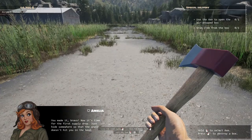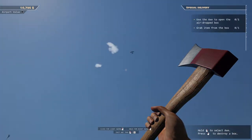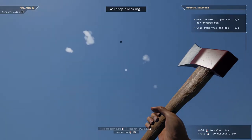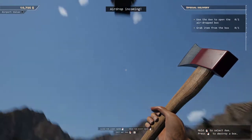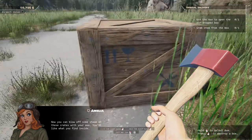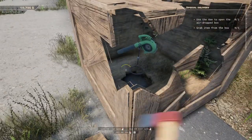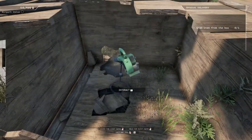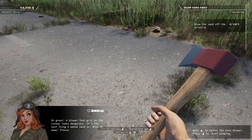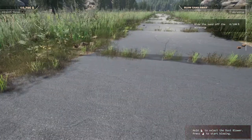'You made it, bravo! Now it's time for the first supply drop — hide somewhere so the crate doesn't hit you in the head!' Oh my gosh, where is she going to drop it? Airdrop incoming! Are we safe? I don't know where to go. 'Now you can blow off some steam on these crates with your axe — you'll like what you find inside.' Oh okay — I'm chopping inside it. Let me interact. It's a blower! 'That grit on the runway looks dangerous, blow it away please.'